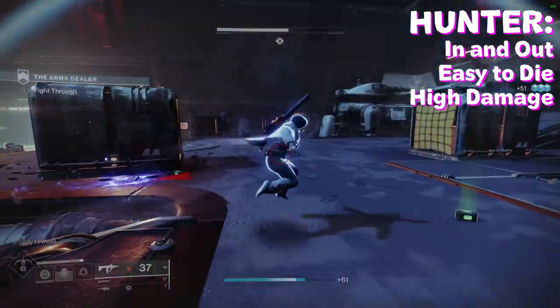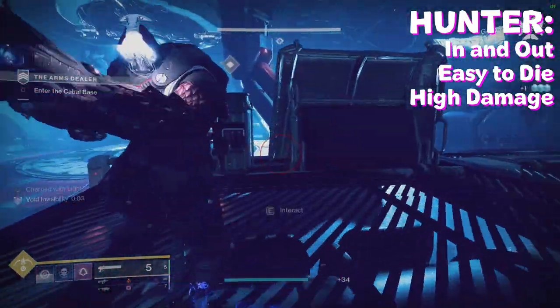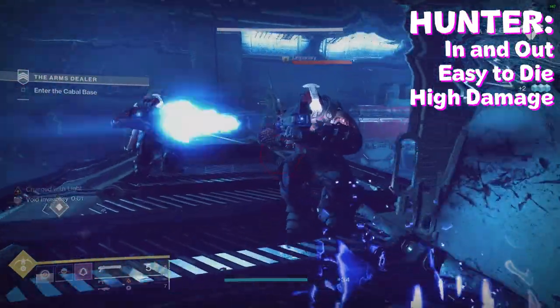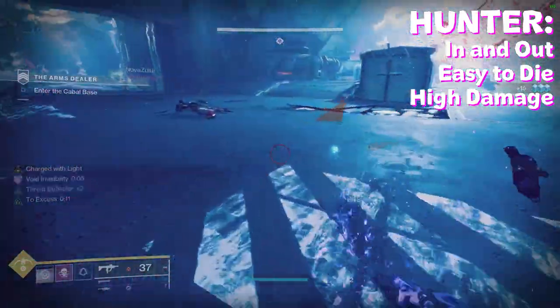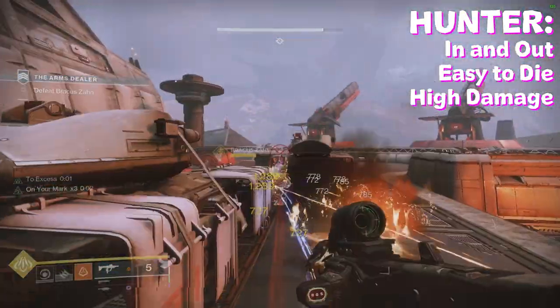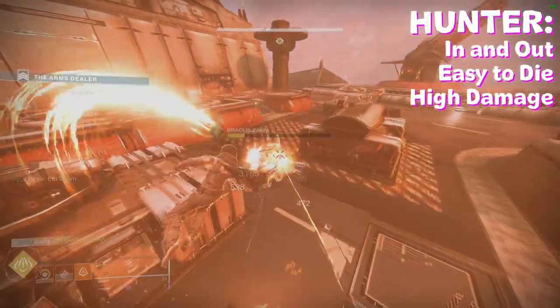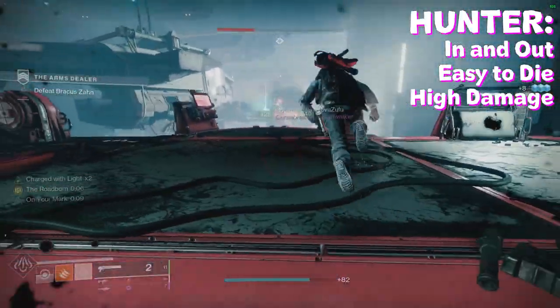At the late game, Titan is quite helpful because it can stay alive and often brute force its way through harder enemies. The Hunter is almost like a glass cannon — very good at dealing lots of damage and finishing off enemies, but also quite squishy and you can die very fast if you put yourself in the wrong situations. Hunter is extremely useful for its high damage supers and invisibility abilities on void, making you the perfect in-and-out hitman when fighting groups of enemies.